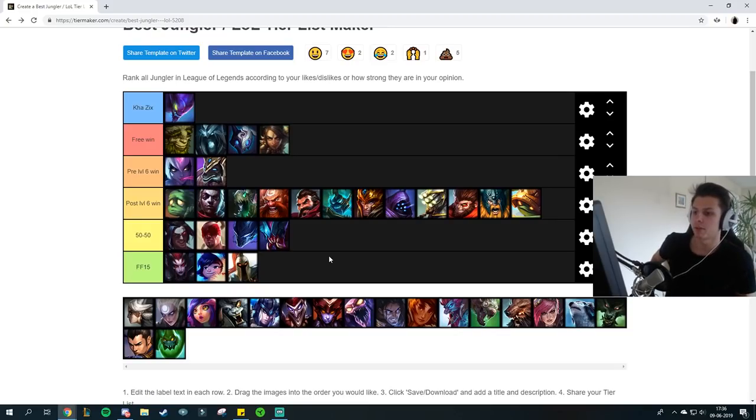Rek'Sai used to be a really free win for Kha'Zix when Rek'Sai had her old ult, the teleportation to tunnel. Now that Rek'Sai has a damaging ult with Conqueror, she can actually duel Kha'Zix when she's ahead. If she's not ahead, Kha'Zix can win; if Kha'Zix is ahead, Kha'Zix can straight up kill Rek'Sai. But if Rek'Sai has a lead she'll win without you being able to do anything. Maybe a stopwatch will help in the 1v1. If Rek'Sai is ahead don't go for duels. If you're even you can go for duels both pre and post 6. It's a 50-50 matchup — Rek'Sai will often get ahead early game by ganking, so try to counter-gank or counter-jungle.